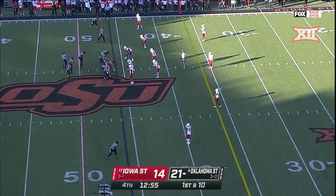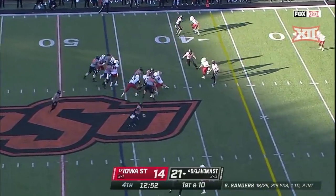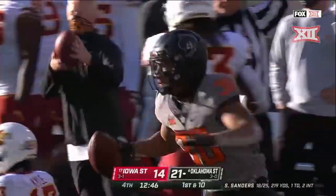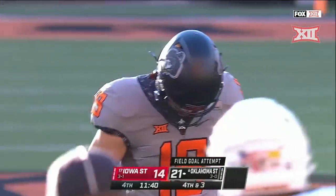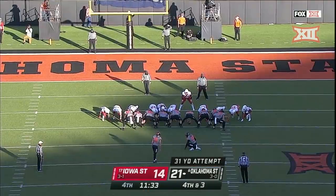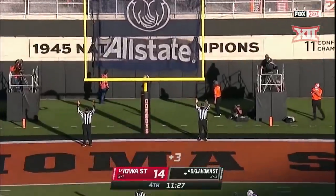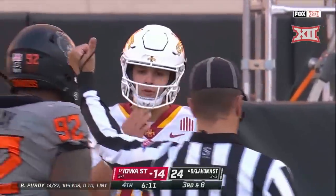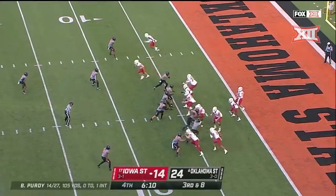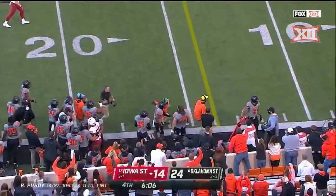12:55 remaining — Kohler dropped an absolute wide open opportunity. Ryan State may have to put it away. Look out — Chuba gets it inside the 20 yard line. A combined total of 27 points — the fewest points allowed by a Cowboys defense for a three-game stretch since limiting Missouri State, Arkansas State, and Florida Atlantic some time ago. This pass was knocked away — tremendous play by Trey Sterling.